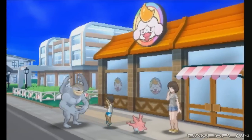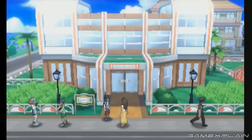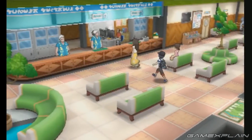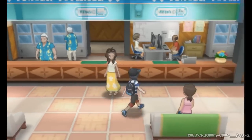The Pokémon Sun and Moon demo has been released, giving players their first opportunity to see what the seventh generation has to offer. While it's only a small taste, it is hiding a few secrets that you may have missed. So let's take a trip to Alola and see what we can find. One of the big additions to Pokémon Sun and Moon is the full analog control at all times,